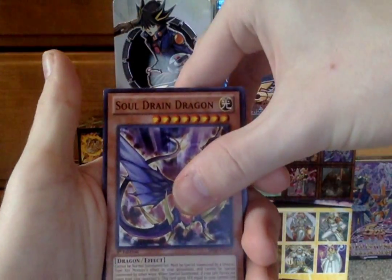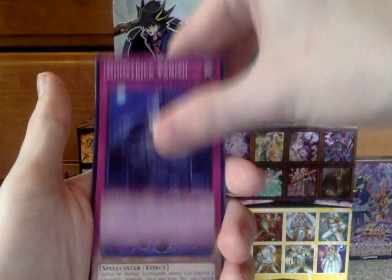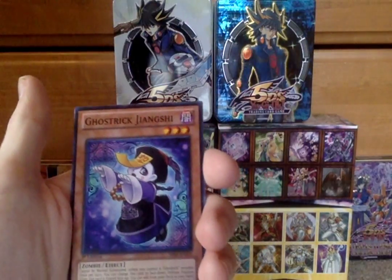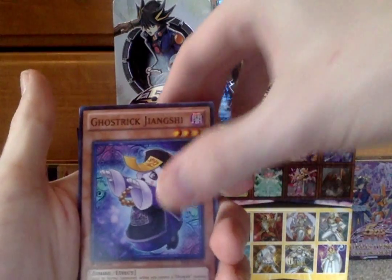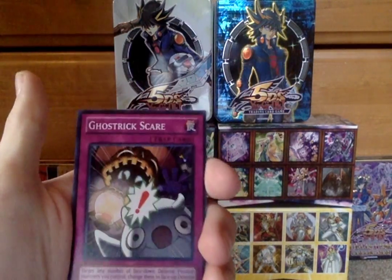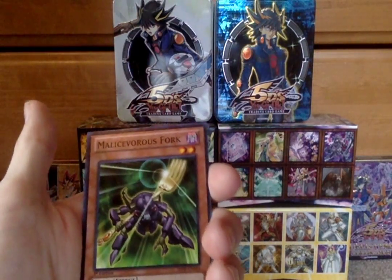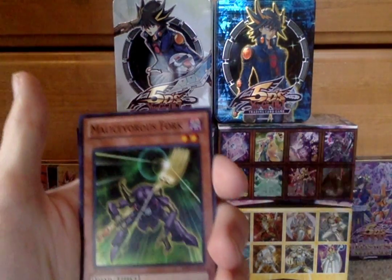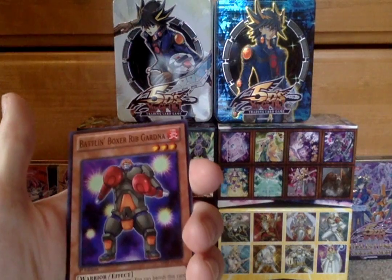We start off with Soul Drain Dragon, Ghost Trick Vanish, Ghost Trick Witch, Ghost Trick Jiang Shi, Ghost Trick Scare — what's with all these Ghost Tricks? It's basically a Ghost Trick Pack. Malus Vorus Fork — that is very scary — Ghost Trick Stein, and Balan Boxer Rib Gardner.